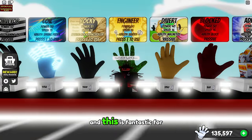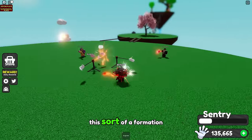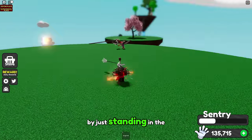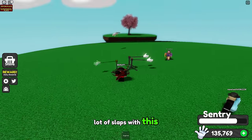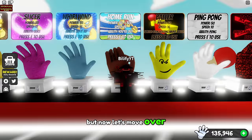Next up we have the Engineer Glove, and this is fantastic for getting slaps. Placing down your sentries in this sort of formation gives you the most productivity in slaps. You can trap so many people by just standing in the middle. If you get them a little too close, it makes it a little bit less efficient, but you're still gonna get a lot of slaps with this. That is a super fun method to do with your friends to get slaps.